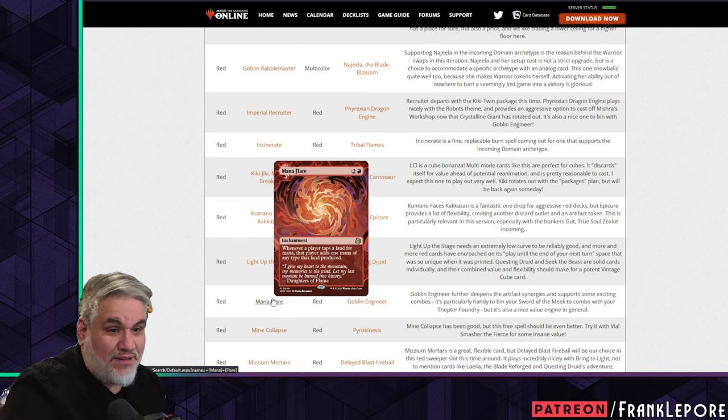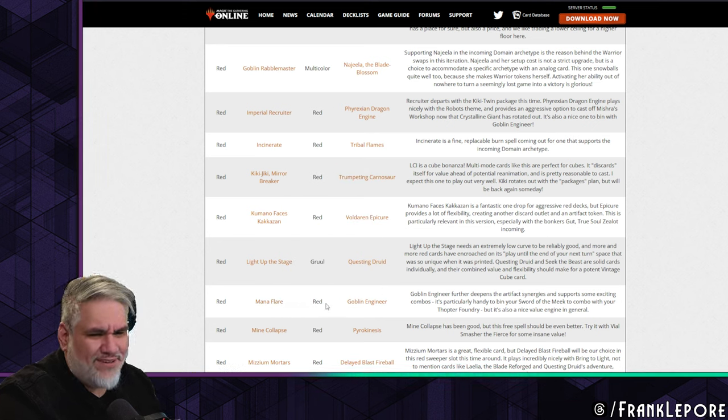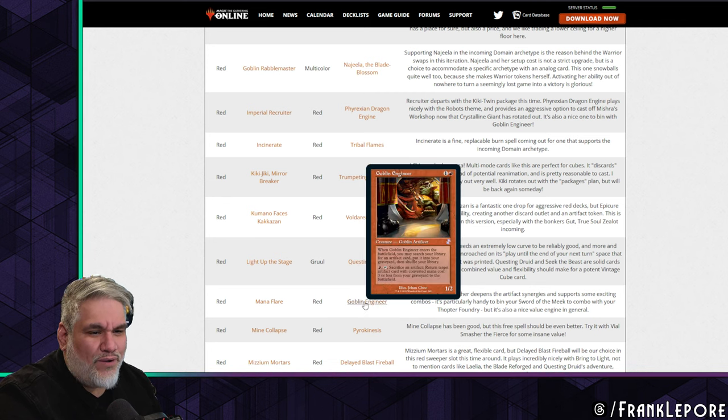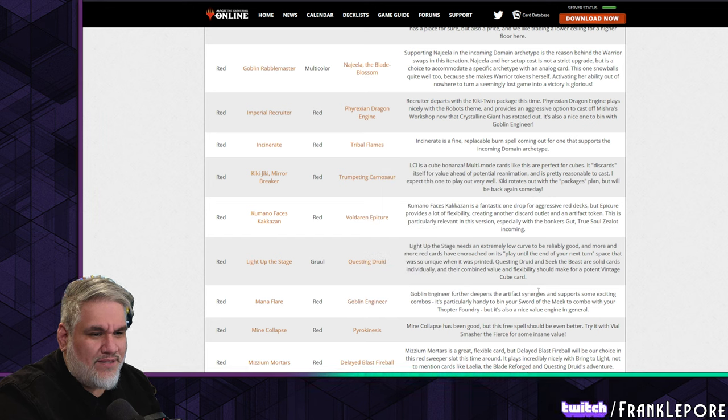Mana Flare is out — makes total sense. The only decks playing it were storm. Goblin Engineer in — totally fine. It's like if Goblin Welder and Stoneforge Mystic had a child. Engineer deepens the artifact synergies and supports exciting combos — it's pretty handy to bin your Sword of the Meek to combo with Thopter Foundry, but it's also a nice value engine in general.